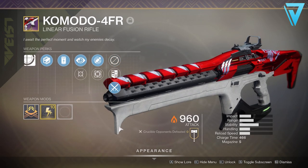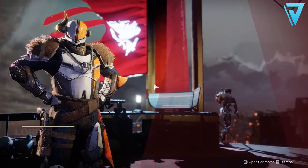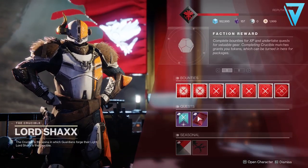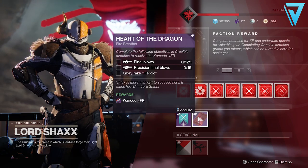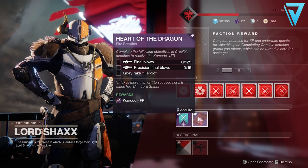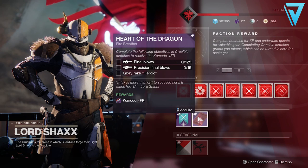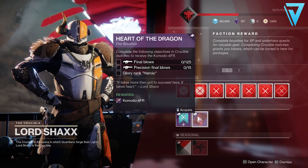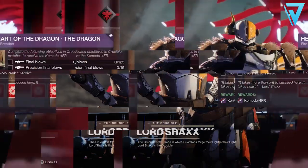In order to get this weapon, you first need to collect the bounty from Lord Shaxx over in the tower. This quest is called Heart of the Dragon, Fire Breather. To complete it, you need to complete three objectives: 125 final blows with linear fusion rifles, 15 precision final blows with the same weapons, and finally get the Glory rank Heroic, which you can get from the competitive playlist.